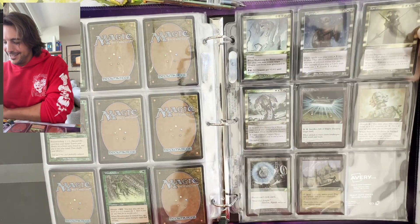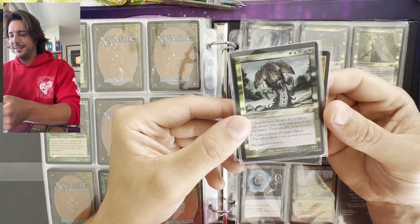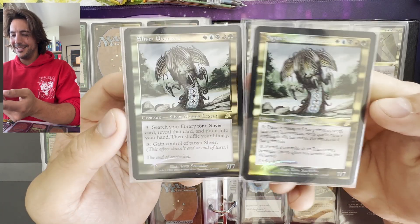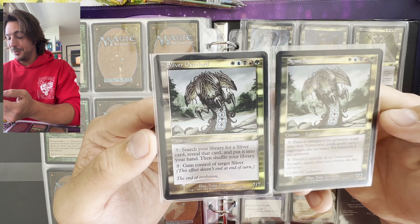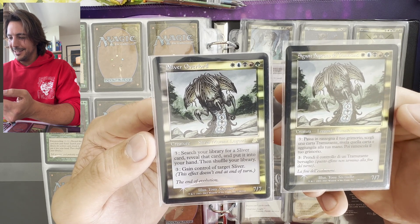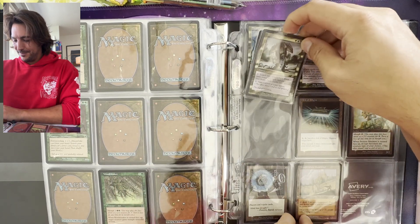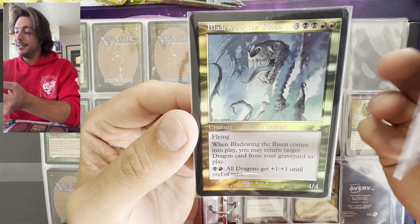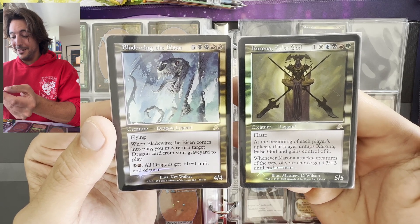I think this is the page that everyone wanted to see. Sliver Overlord — wow, there are two! I pulled this one from an Italian pack, I remember that. In Europe you can easily encounter different packs — Spain, Italy, France, and England are all close to each other. I remember pulling this, which back in the day wasn't that big a deal, but today it's pretty special. This gorgeous Sliver Overlord. Bladewing the Risen. And Karona, the False God. They bring a lot of memories and they're very special. And even the Edgewalker.